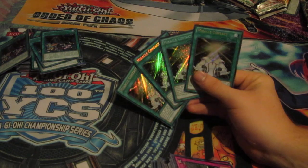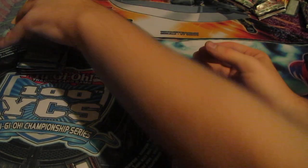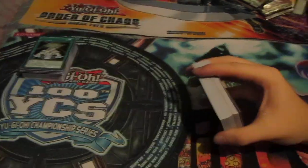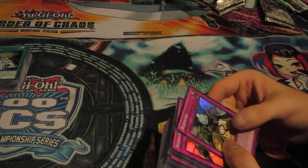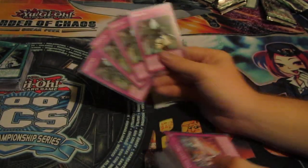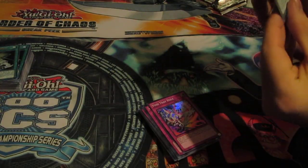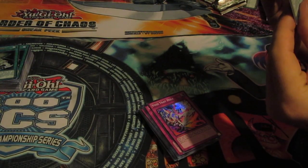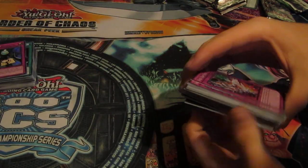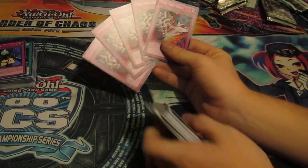Four Miracle Contacts — you might actually be able to run a Rainbow Neos build since we got a playset, but highly unlikely. Wait, it does work with Rainbow Neos — because Rainbow Neos isn't an Elemental Hero, it doesn't say Elemental Hero. Actually, anything that goes with Neos does work. Four Rebound... okay, I am wrong, you win there. Alright, five Void Trap Holes.